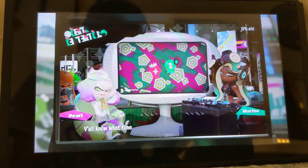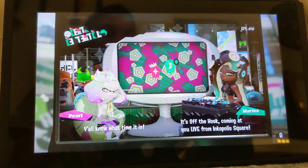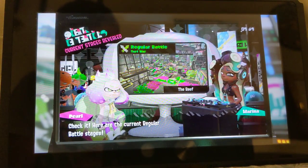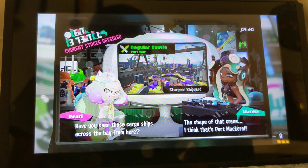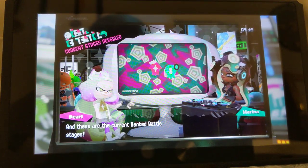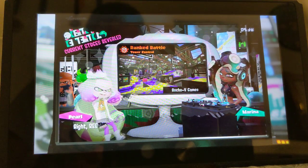So we have Pearl and Marina here. It's Off the Hook coming at you live from Inkopolis Square. Check it — here are the current battle stages. Have you seen those cargo ships across the bay there? That's the shape of a crane. I think that's Port Mackerel. These are the current ranked battle stages: Starfish Mainstage.